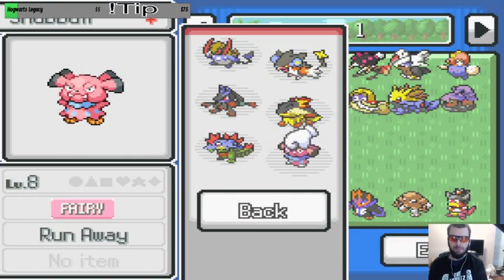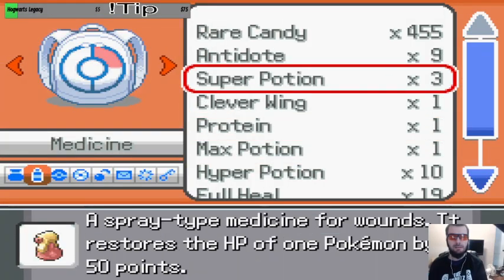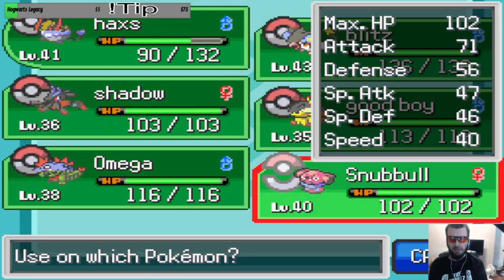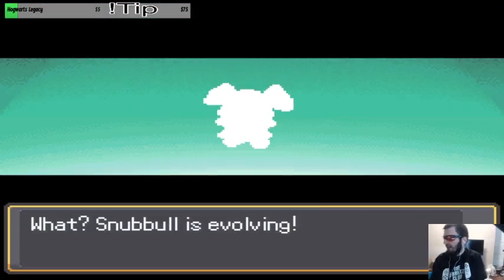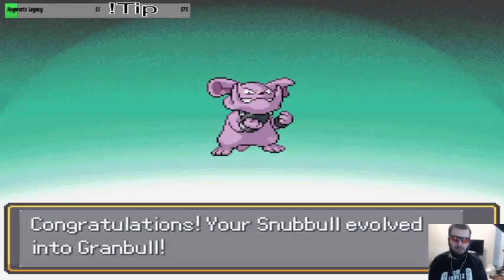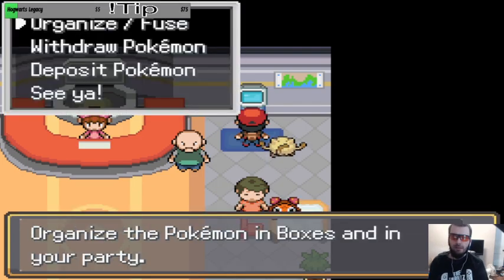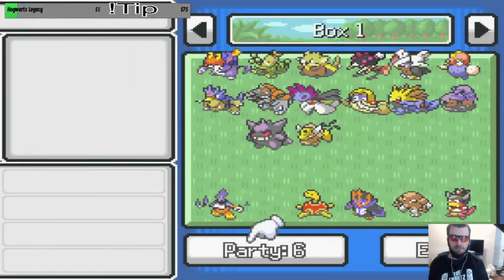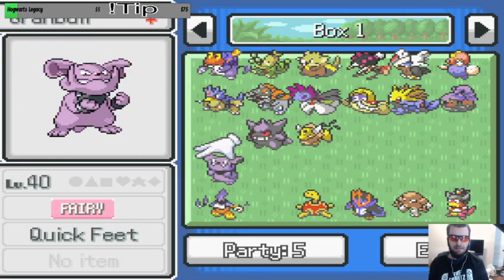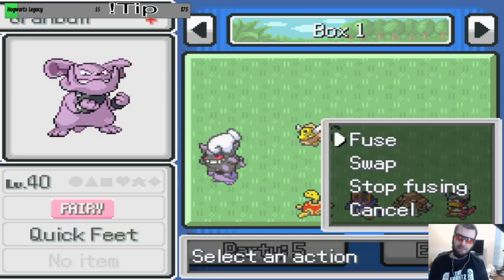I'm gonna get Granbull up — not Snubbull, up to Granbull — and then I'll come back and fuse Gengar after that with other things. I gotta get you up to Granbull. How we're gonna do that is we're gonna come in here. We're gonna do debug level set level, we're gonna go 39, and then come in here. I know it should be way before that. Give me my Granbull! I want to see what Gengar and Granbull can do before I do Gengar and Slowking. Definitely looks like the winner is gonna be Tauros, for sure — it's up there with Nidoking and Slugma.